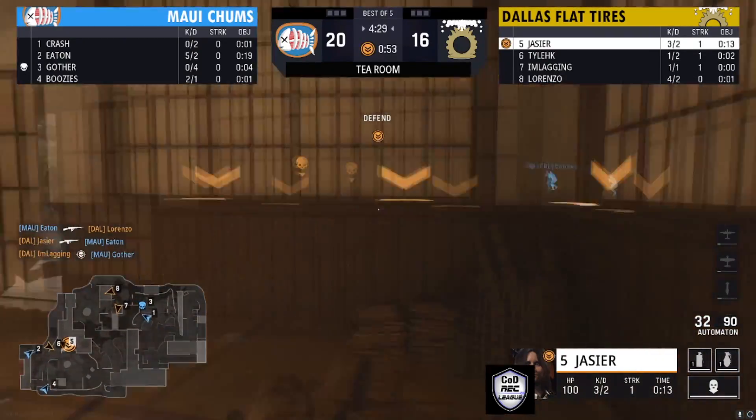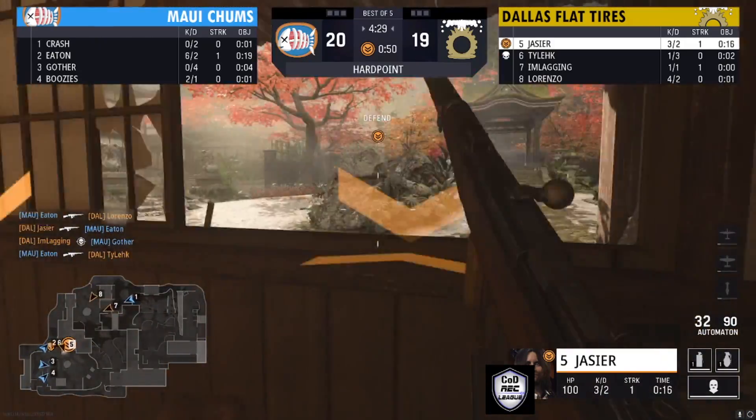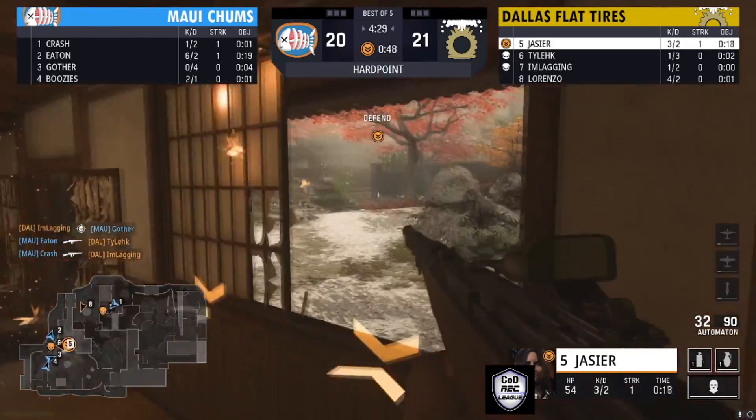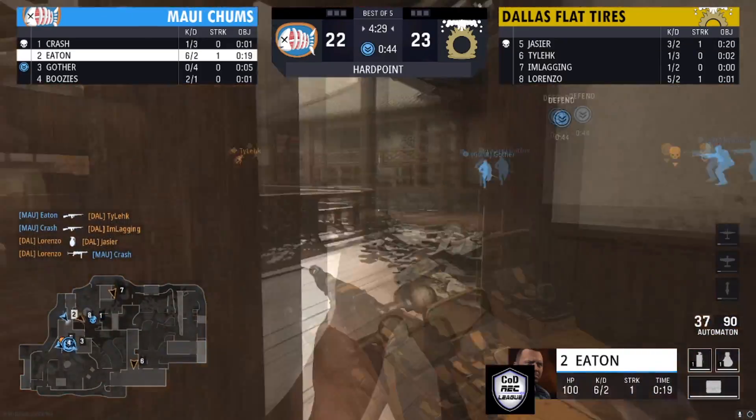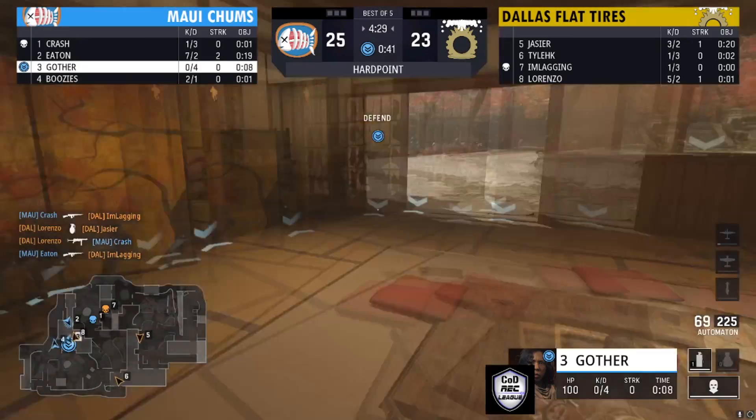Dallas looks like they got the rotation when this next hill starts. You can see Dallas is going to start off close to the hill. They finally got a player on this hill — that's one Dallas player on. You can see three players from Maui all coming from the bottom left area.